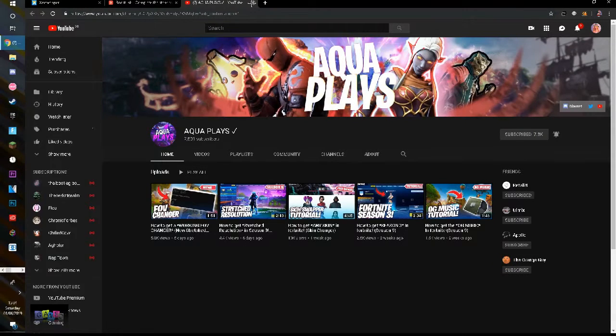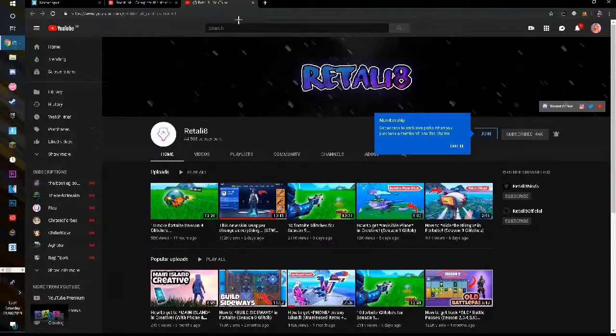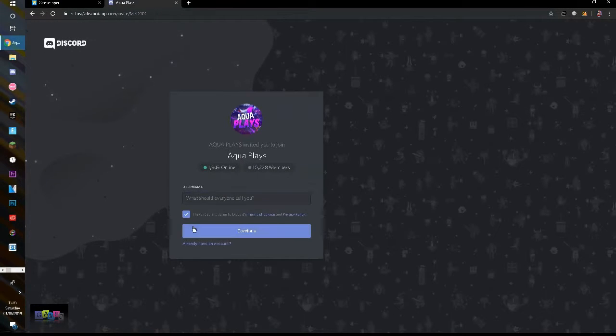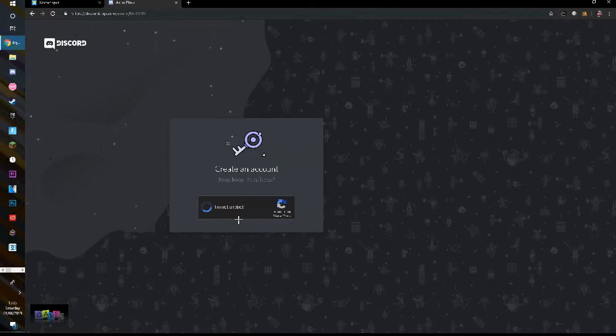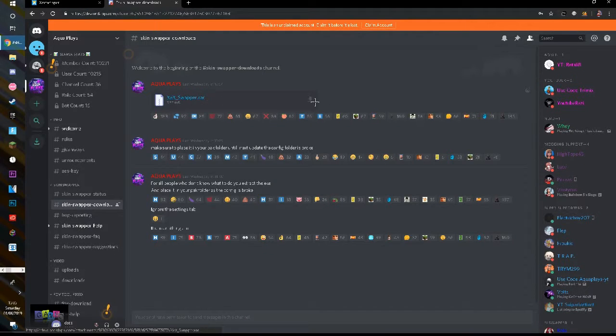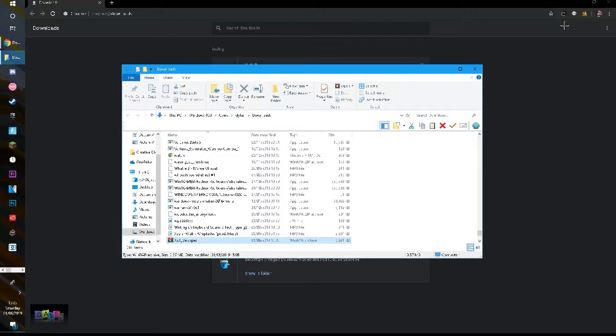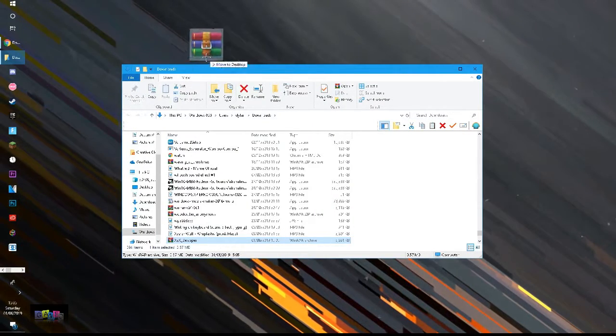Okay, so it's asking me to subscribe to the channel and join a Discord. I made a whole new account for this. The download link is just in this Discord server, so I'm just going to download from there. All right, so it started downloading - that was fast, it downloaded.